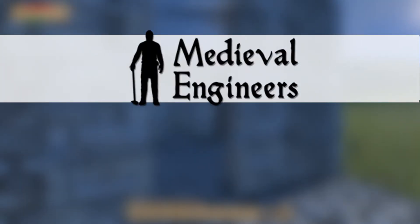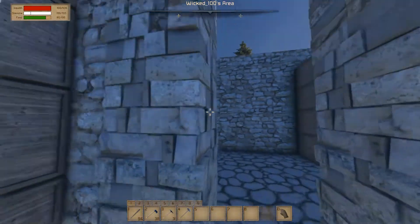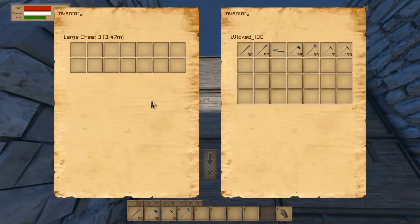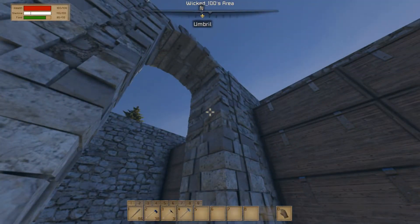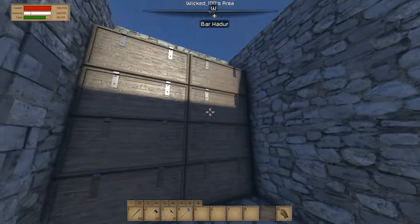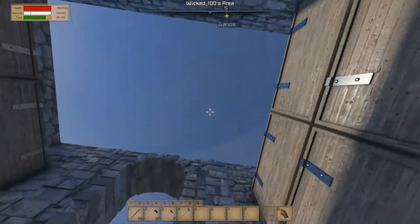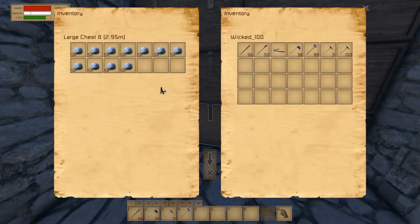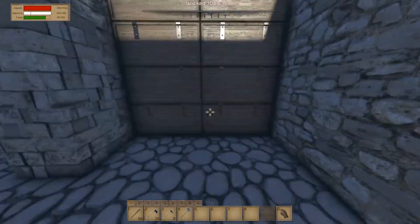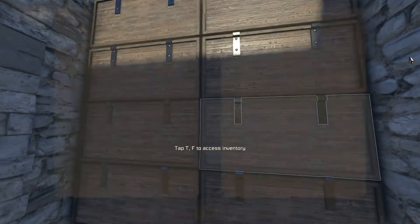Hello and welcome back to Medieval Engineers! I'm Wiko from Honey Bunny Games. I've been quite busy off camera - I finished the warehouse interior. As you can see there's sky on top, so we need the roof. There's a half-empty chest and eight empty chests of stone, so everything here is full of stone.